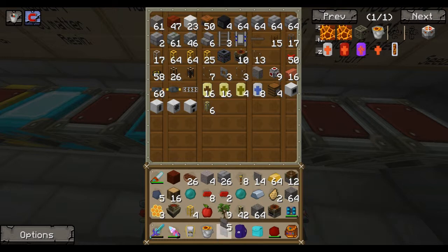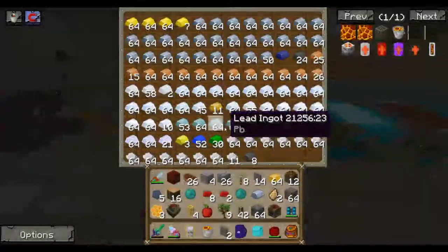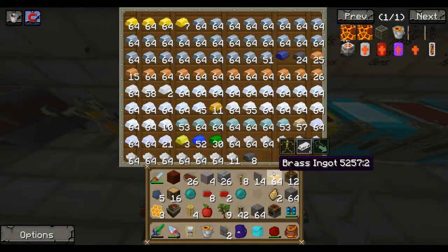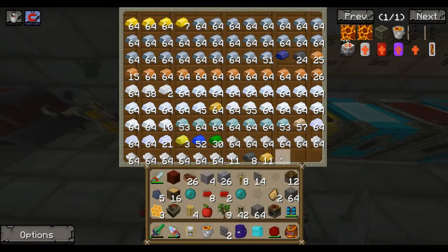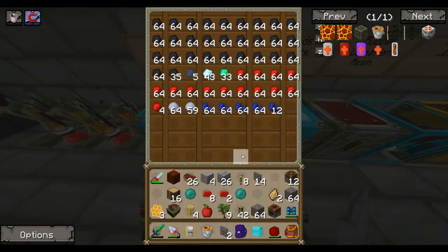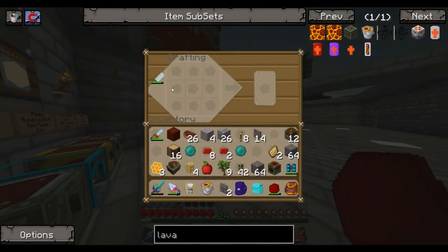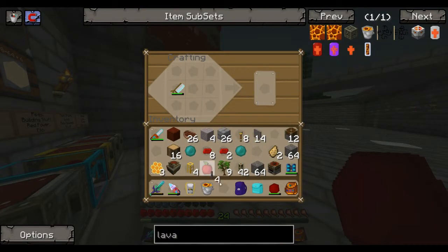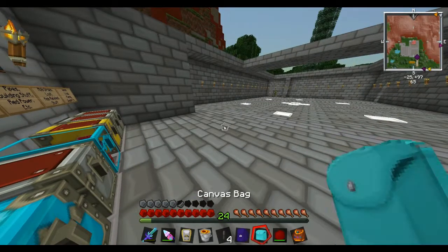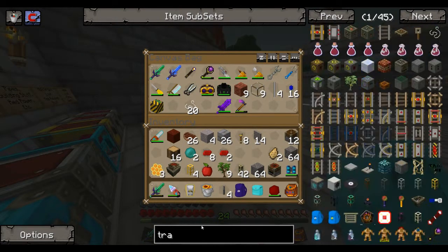I'm going to start pumping them straight into lava as I have no use for them. I'm going to need to take two of them — I need to get a transposer, because I've got so much stuff and I can't put it anywhere. Let's see if I can remember the transposer recipe straight off my head.